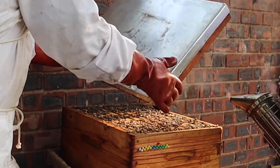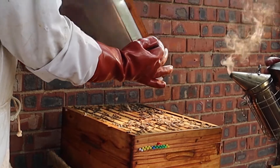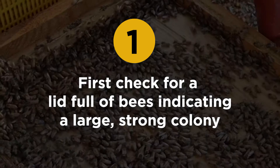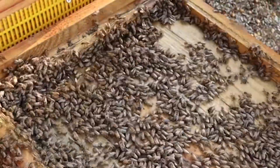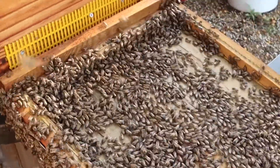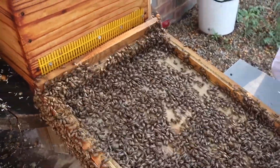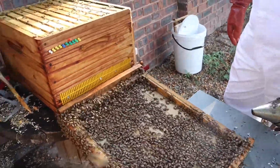They're very big. These guys are probably going to be supered up. Let's just make sure the queen's here on the lid. A lid full of bees — that means putting a super on this box, because it looks like this colony could have used all of the frames, outgrowing this hive.